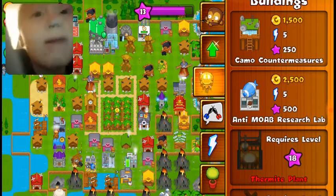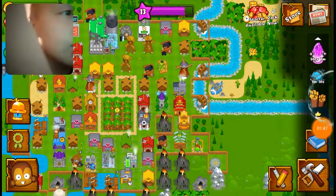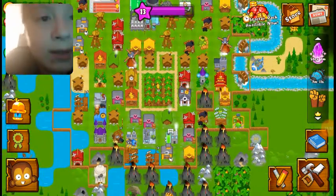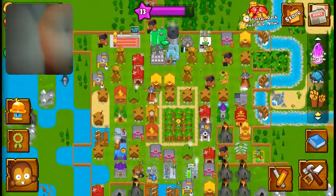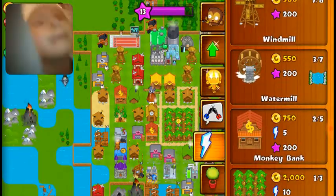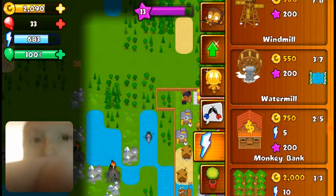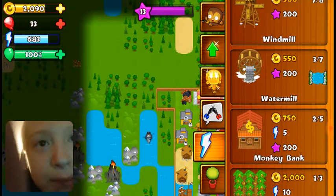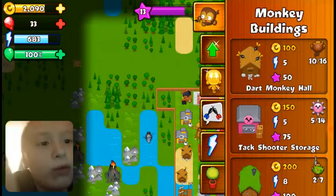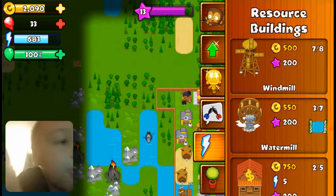Oh there it is — 2,500 coins, looks like I'm not getting that anytime soon. So overall, I have like two monkey banks which I can get up to 3,000 money from. I have 683 power, 33 blooms right now, and 2,090 gold.